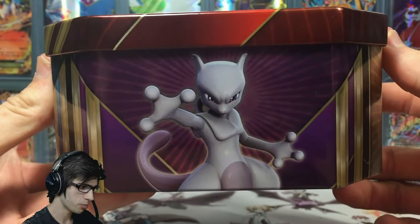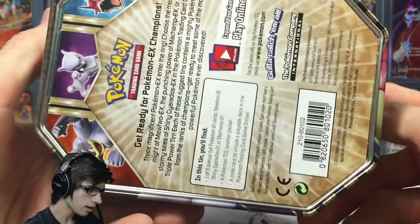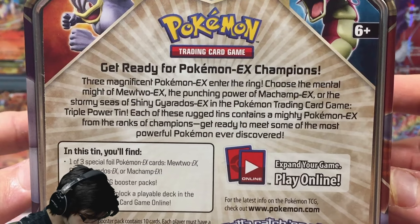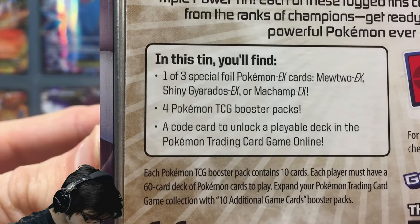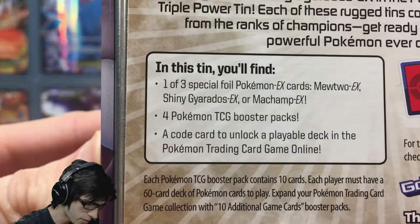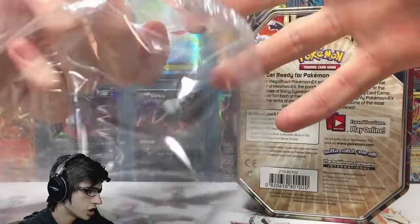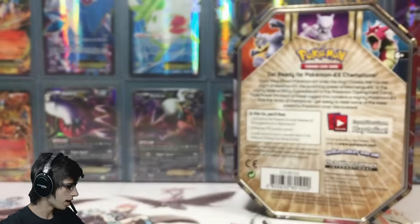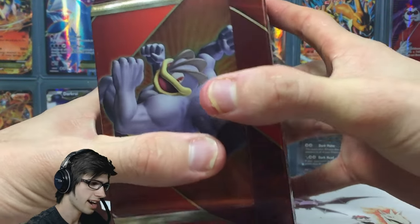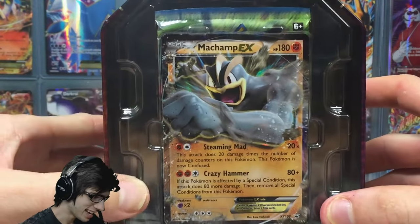We've got the Trio: Mewtwo, Shiny Gyarados, and Machamp. On the back it says 'Get ready for Pokemon EX Champions' — pause and have a read of that if you'd like. That's the contents we're going to get inside today's tin: one of three promos, four booster packs, and a deck. It does say on the shrink wrap sticker that you get a deck with the code card. Without further ado, let's get straight into this battle and see if we can pull a win against Dennis today.